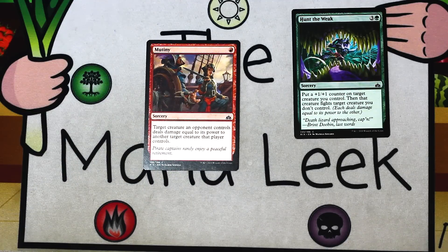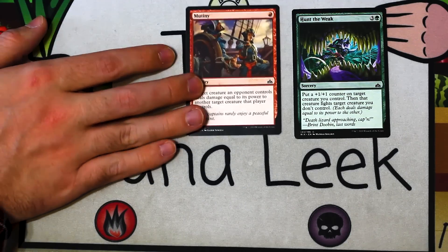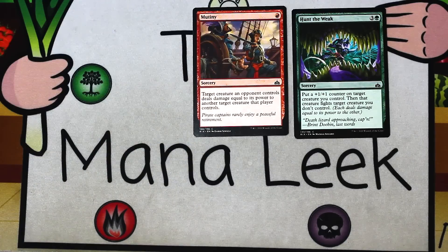Mutiny is a card that I still don't think is amazing, as some people say. It's a single red mana for a sorcery: target creature an opponent controls deals damage equal to its power to another target creature that player controls. This has just been a shock for me — it's always just been a shock. Shock is okay, but it's better at instant speed, better with one creature on the board, better when it goes to the face. This generally just kills a 2/2. It's still a fine card — one I would begrudgingly first pick and always play — so we can keep Mutiny in the frame, even though I don't think it wins against Hunt the Weak.